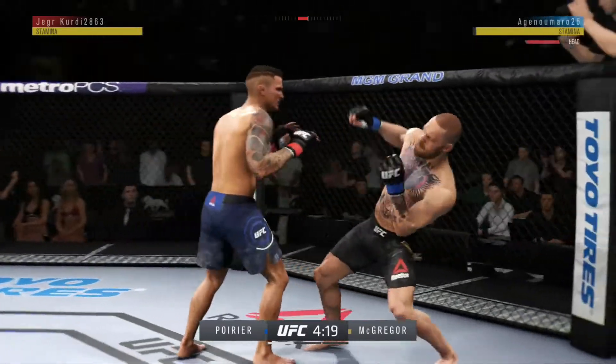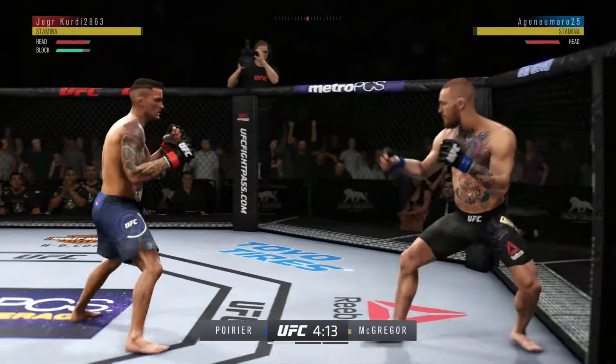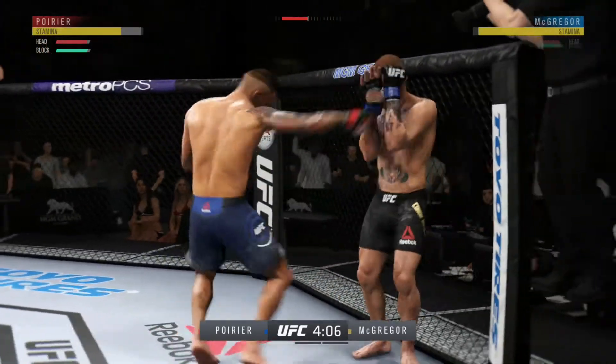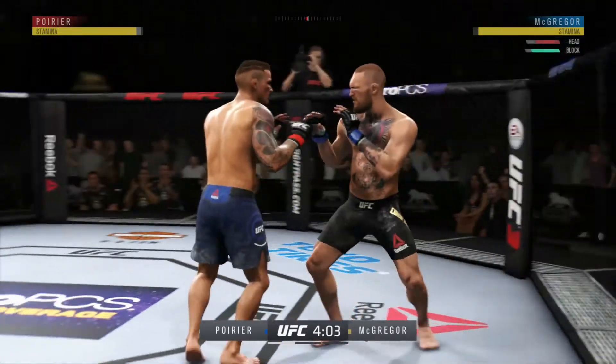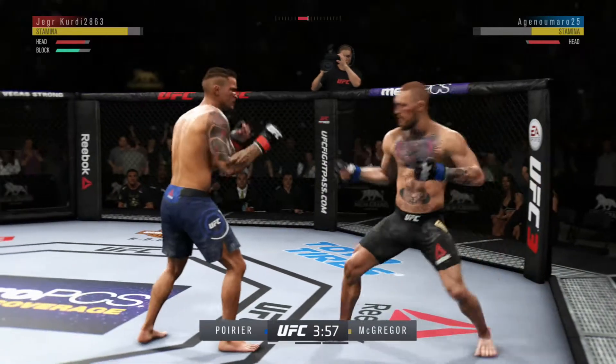What a leg kick. Good combination. Head kick partially blocked. McGregor gets caught with that punch — he's getting lit up here. Huge elbow lands to the head.